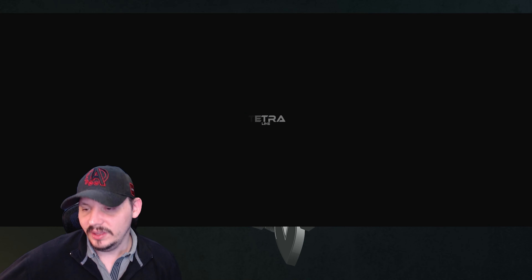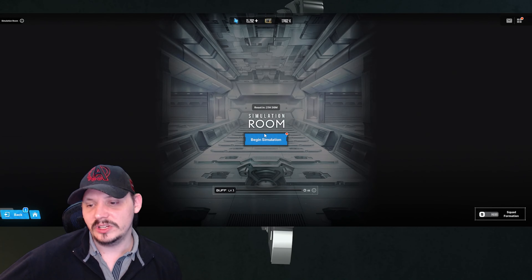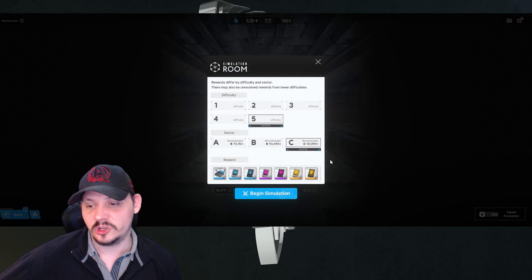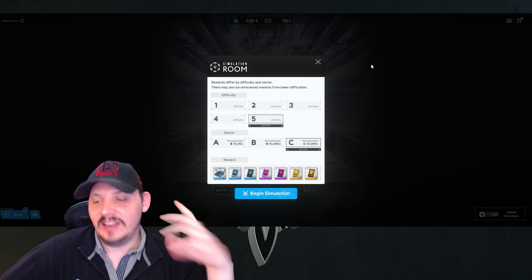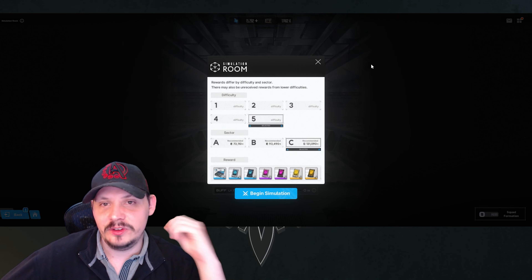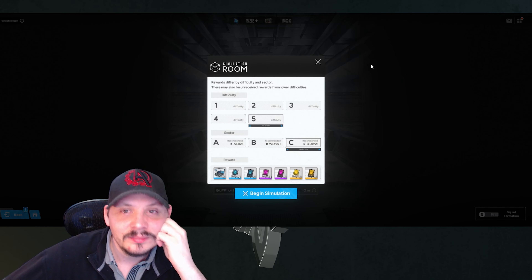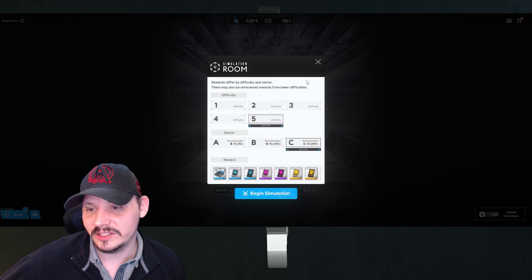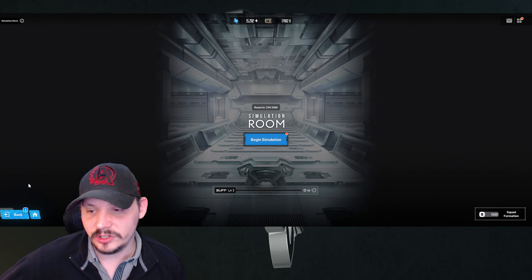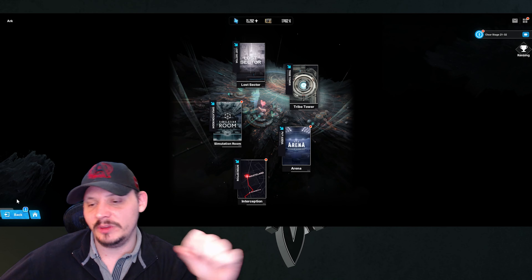Next, I'd say if you're a newer player, try to do your simulation room first, because it's going to give you your skill books. In my case I can go straight to number 5C, begin simulation, and get all the rewards in one pass. On stream you'll see me walk through A, B, and C just to stall time since I only have this one account to play on. Do your simulation room because skill books help you level up your units — because next you'll be focusing on interception, where you get your gear.